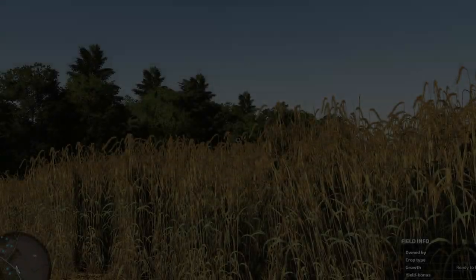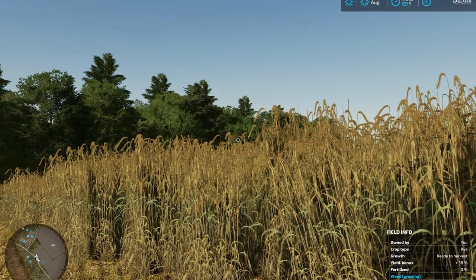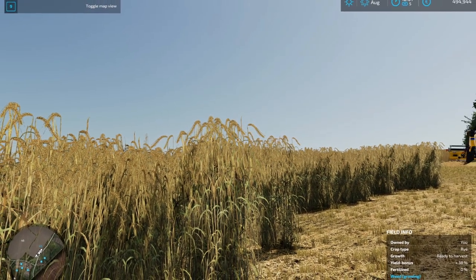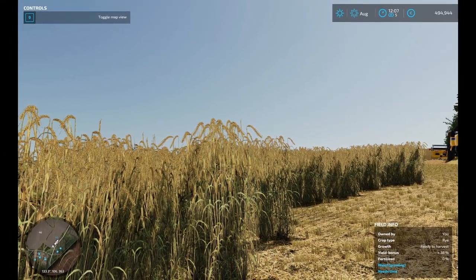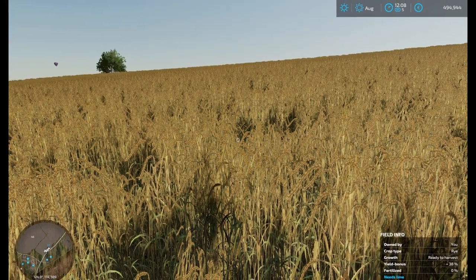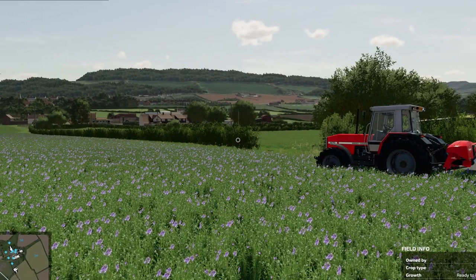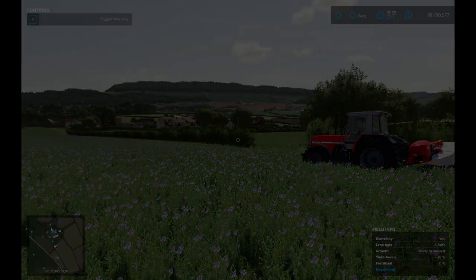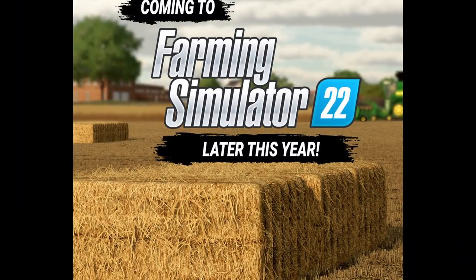From Oxygen Davis: some last minute changes to the map before it was sent to Giants — specifically to increase the fruits on the map. The map now contains four new crops: linseed, field beans, rye, and alfalfa. He has made all new textures for all the fruits, and you can see the rye and alfalfa in action in these pictures.